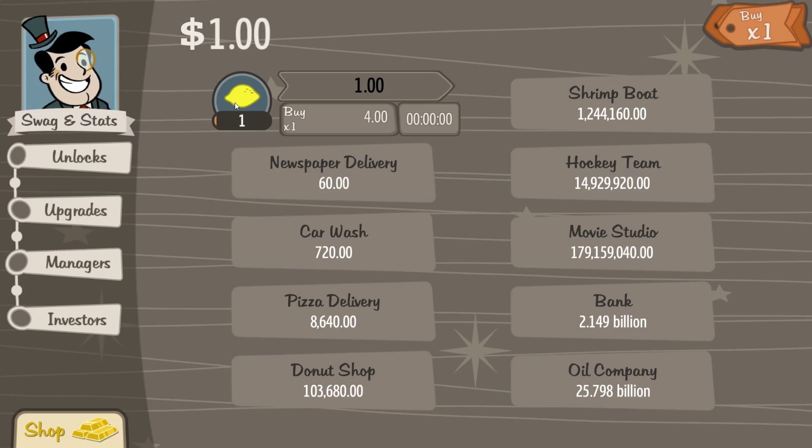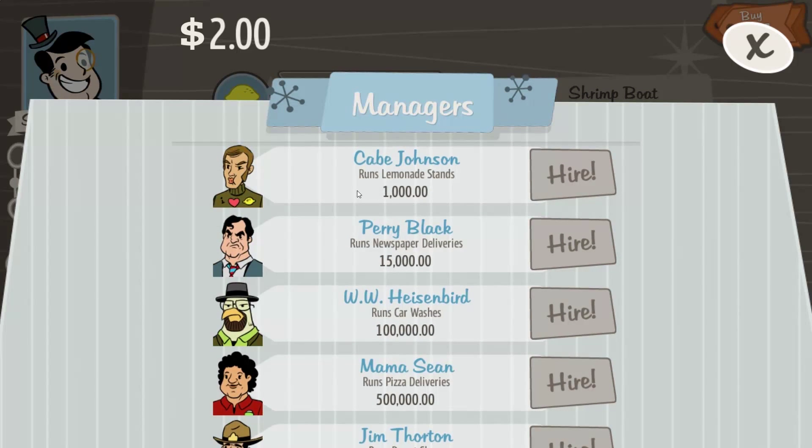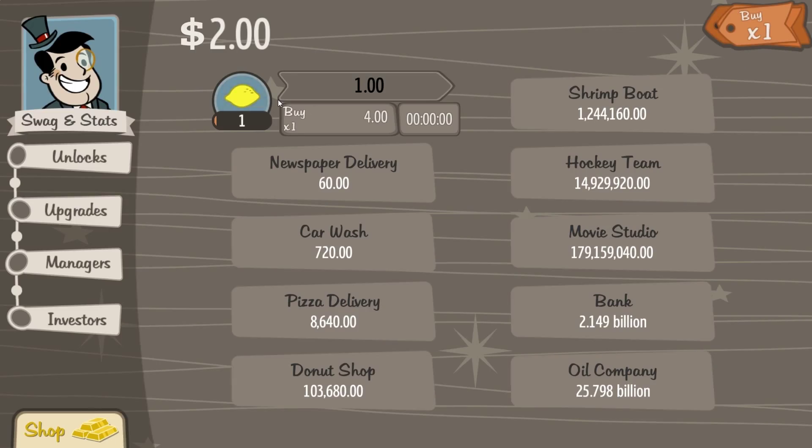To get started, all you have to do is click the lemon. As you can see, there's a lemonade stand, and it costs $1,000 to get a manager to automatically click that lemon. When you get to $4, you can buy an upgrade.